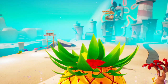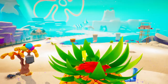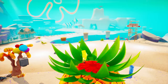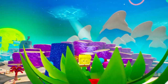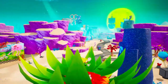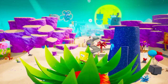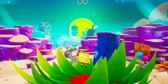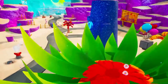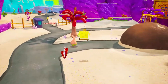Oh look — Bikini Bottom Motor Company. Wow, you can see everything from up here: Goo Lagoon, the Juice Bar, Sand Mountain, Jellyfish Fields — you can even see the Flying Dutchman's Graveyard from here. Dang, SpongeBob, you have a nice view from your roof. Let's go into Patrick's house.